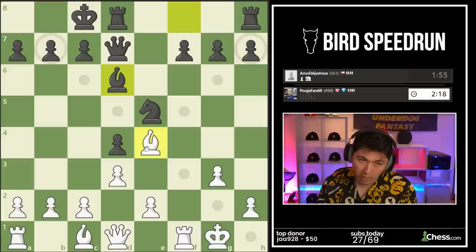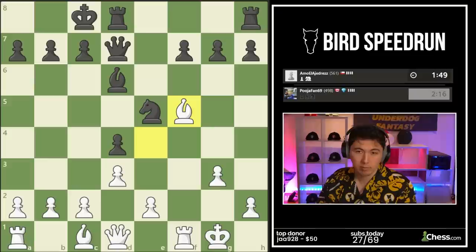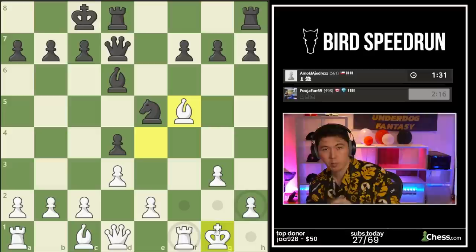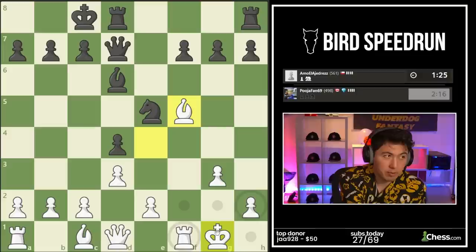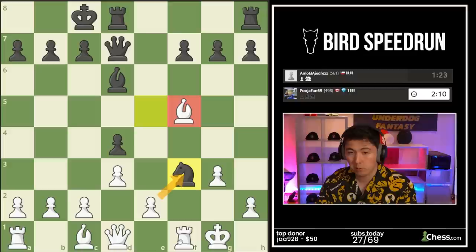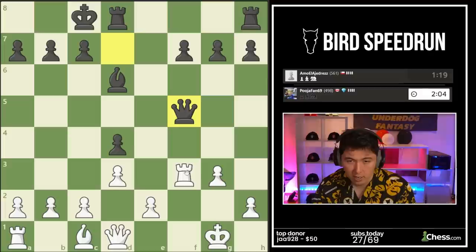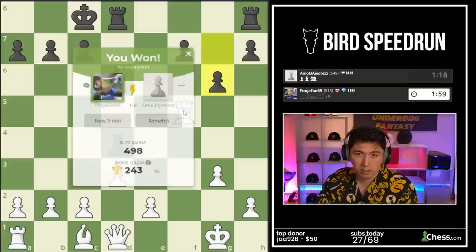I'm going to pin the queen. I don't see any salvation. Knight f3 check — I just take back with the rook. It's a good try though. Sometimes the pawn tricks can pay off, so I actually respect the attempt. Not today though. And there's a resignation — a respect resignation. GG. First hundred points done.